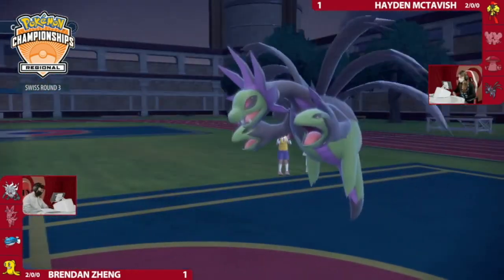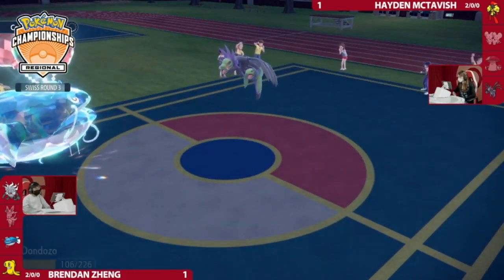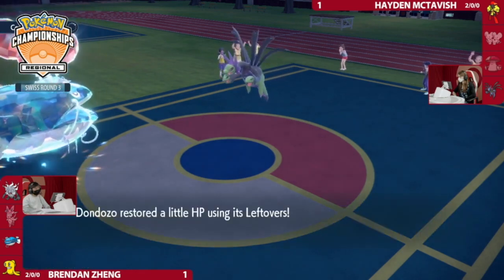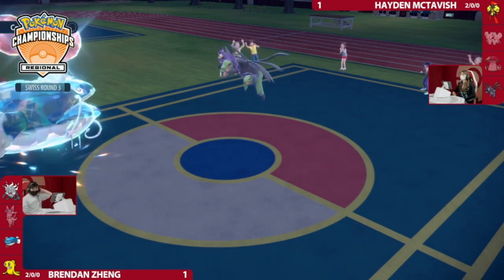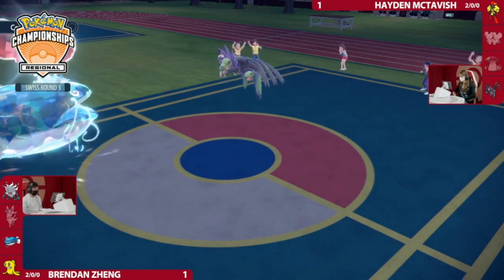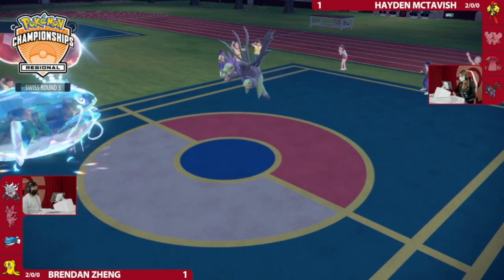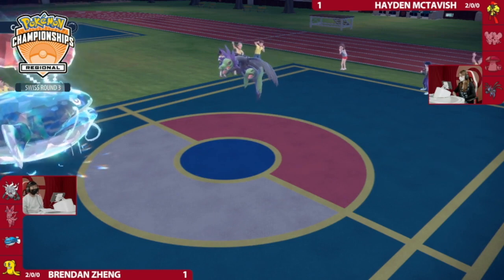You get the Tailwind up and now you guarantee being faster than Dondozo. A little bit of Leftovers healing coming through, but Maushold provides a free switch back in to bring in Armarouge. Now you know you're locked into Terra Blast, so you can go for something relatively safe like Dark Pulse plus Psy Shock. The game's not over yet — Hayden made a really brilliant play to keep herself in this one. You can see so many clever solutions to Dondozo/Tatsugiri.